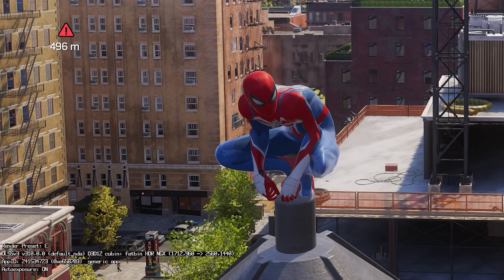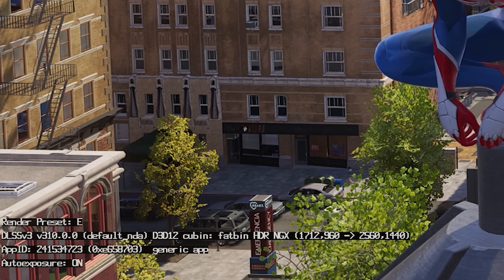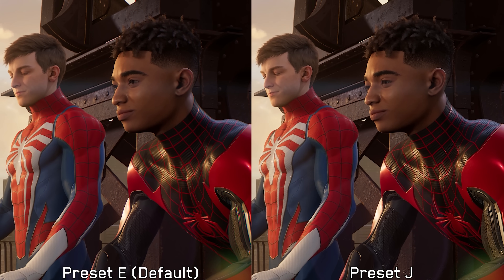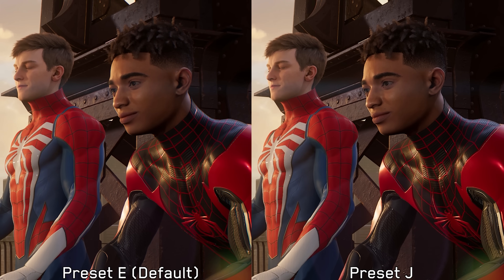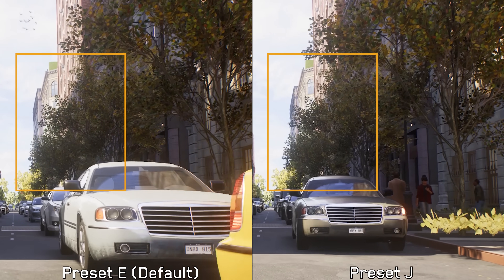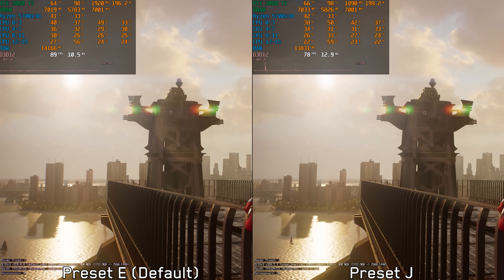Although the game includes one of the latest DLSS DLL versions, it still utilizes the older preset E. I tested preset G by overriding it with the Nvidia app and the difference was clear — preset G looks significantly better, sharper and more stable, especially when looking at hair or other fine details. However, there are some visual issues with preset G, particularly with swaying trees, which can exhibit noise and shimmering. Preset G also comes with around an 11% performance hit on the 3060 Ti.